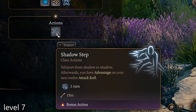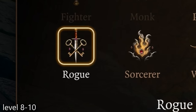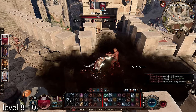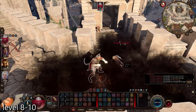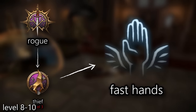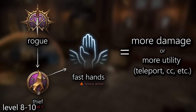Level five monk is a huge level because you get your Extra Attack, your stuns, and the ability to utilize Cloak of the Shadows to abuse invisibility. At level seven it is teleport time - that's where we get our final level in Monk. At level eight to ten we get three levels in Rogue, getting our Sneak Attacks which amplify our damage output as we benefit from them literally all the time. At level ten we get Thief for our subclass, which gives us another bonus action for more damage or useful actions like teleporting.